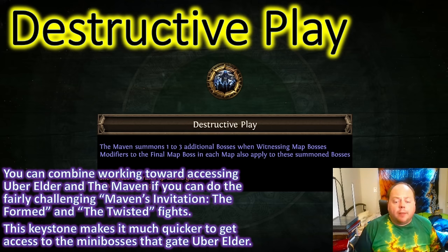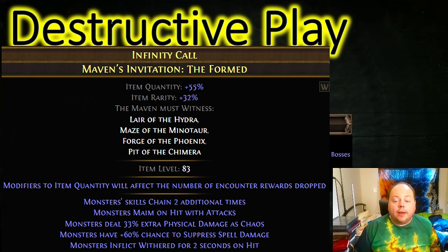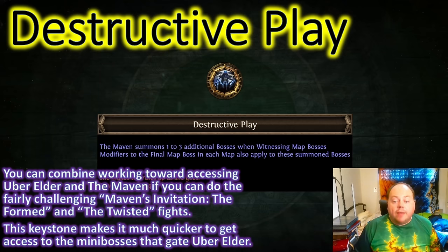So you'll have a much harder fight — potentially as many as four map bosses at once — but in exchange you'll be rewarded with a lot more Atlas mini-boss maps. Destructive Play will give you access to Shaper Guardian maps, Elder Guardian maps, Conqueror of the Atlas occupied maps, and Synthesis maps, all of which you can run with Maven Witness and then fight again in the level 83 Maven's Crucible Encounters. This gives you a lot more access to Maven's Invitation the Formed and Maven's Invitation the Twisted, which in turn gives you more access to the Maven.